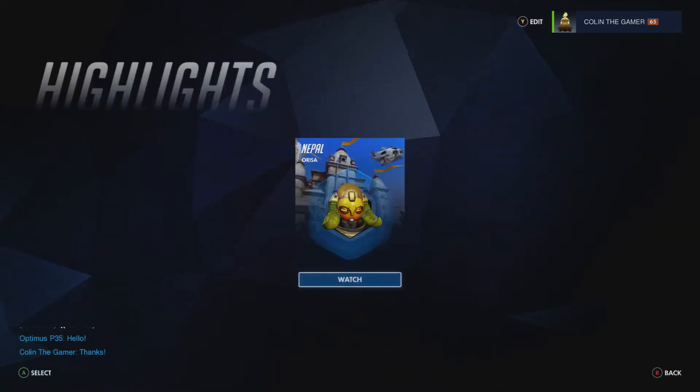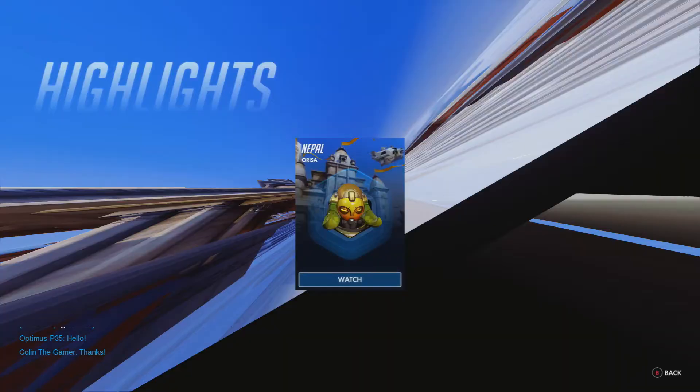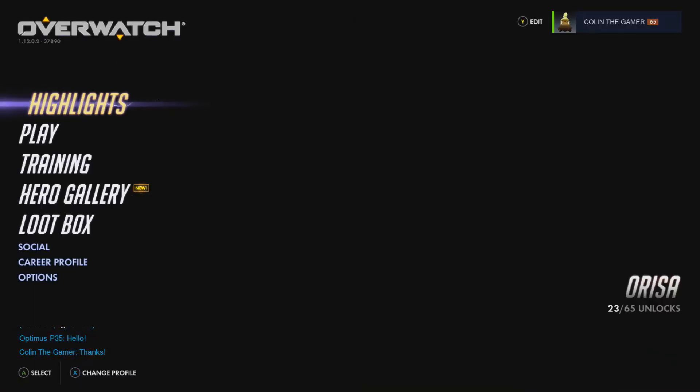I'm trying to get the opening screen to show Orisa, but it's being very lame. It used to be that if you click on highlight, it would just change immediately, but now you actually have to watch the video and then back out and go back to the main menu. So this is taking me like four minutes. There we go, finally.